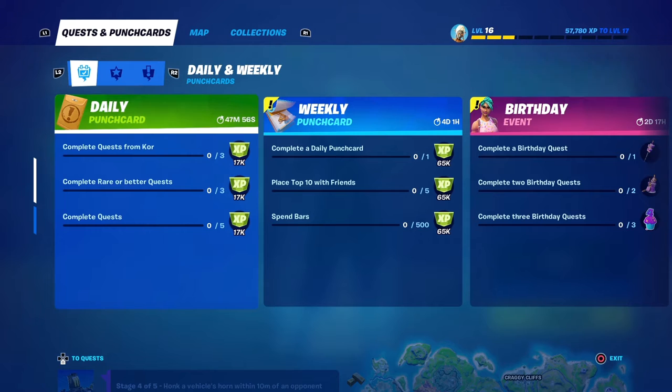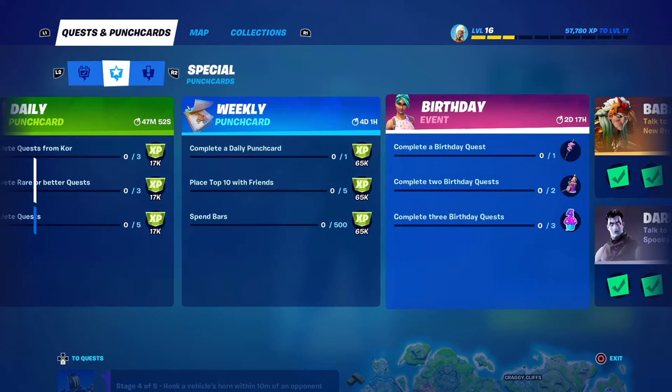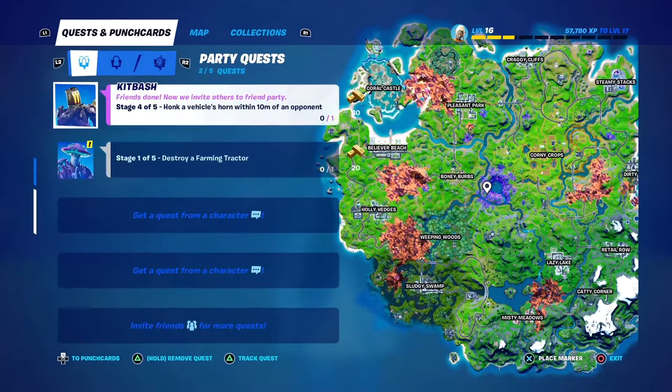Hit New Quest to check out the quests, and then to the right of the weekly quest you're gonna see the birthday event. We have to complete birthday quests: complete one to get a pickaxe, two for a back bling, and three for an emoticon. I'm very happy they put the emoticon last, because that's gonna be something people won't want to grind for if the quests are tough. The good stuff — the pickaxe and back bling — is up front.